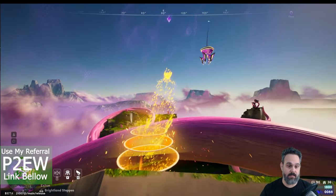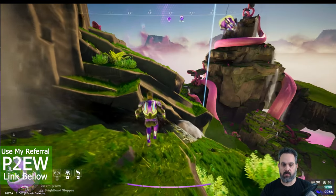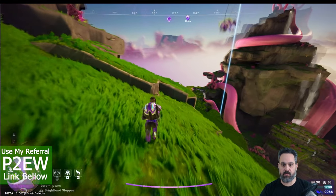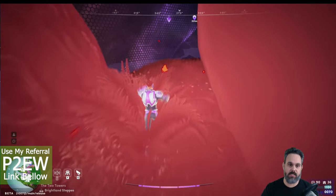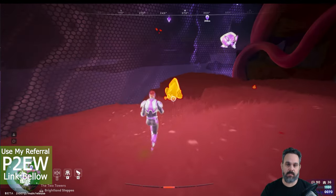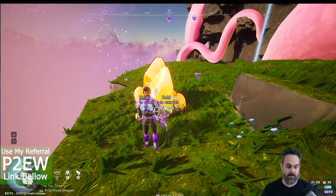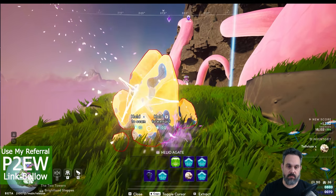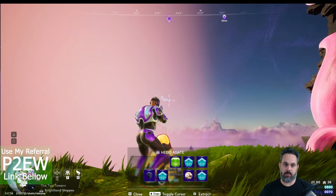I'm going to look on the other side and see if we can find that big deposit. Let's try this last section — and finally we found it! You can see how it's a lot bigger than the other ones; quite easy to spot compared to the rest. We're extracting some rare gems here, which is pretty cool.